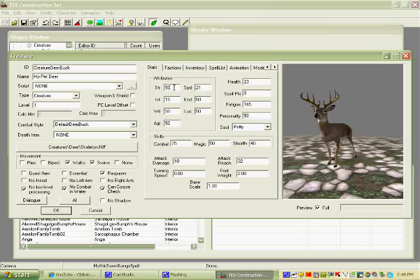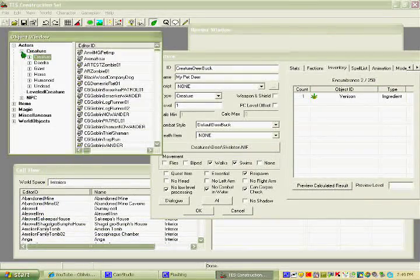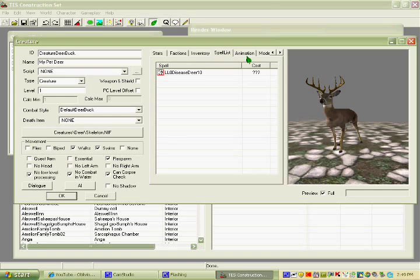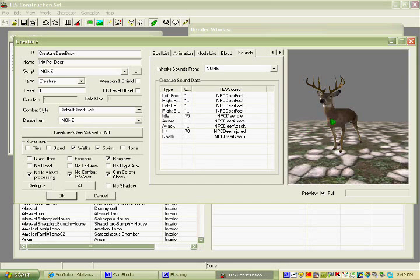Then you can change its strength — I don't really worry about that, but if you want you can change the strength, speed, endurance, and all that. The health of it too. You can put other items in here by going to the Items spot and dragging them over, so if you killed it you could search its body and find whatever item you put in there. You don't want to kill your pet though. That's pretty much all you need to deal with in this part.